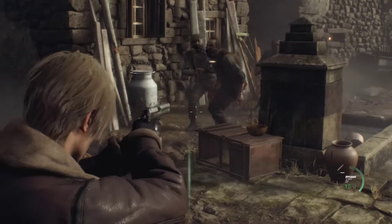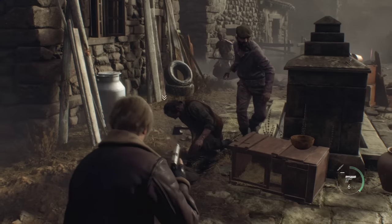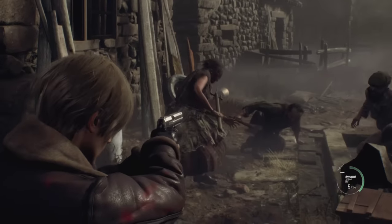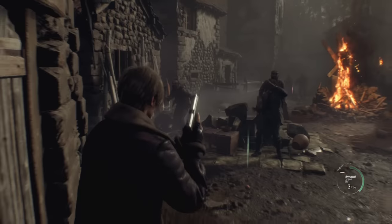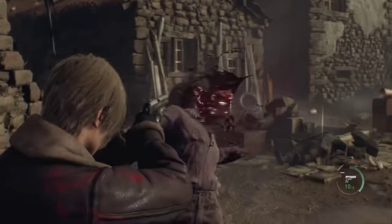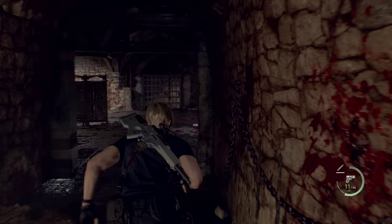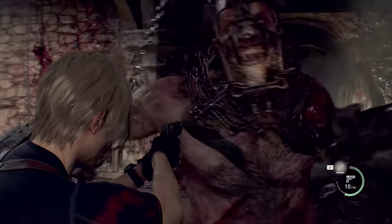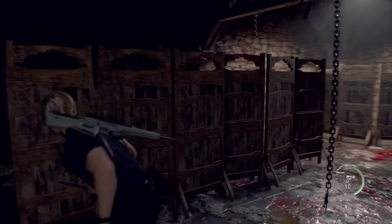The setup: you as Leon venture into a Spanish village looking to rescue the president's daughter — yes, really. Things quickly go crazy because the people of the region are infected with something nasty, and you progress fairly linearly through the game in action survival horror fashion. Think more Resident Evil Village gunning than the slower-paced sections of 7. Resident Evil 4 is action heavy as hell — you kill a lot of men and monsters with all kinds of cool guns and weapons.